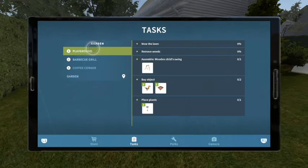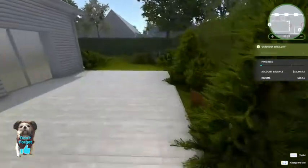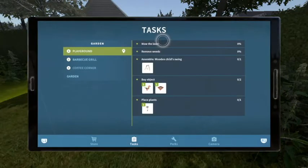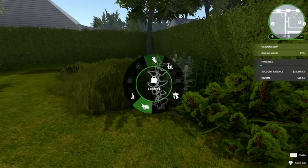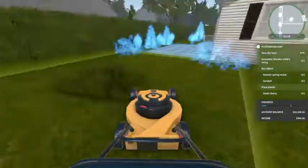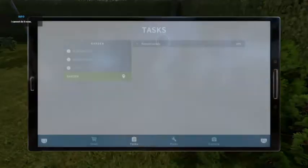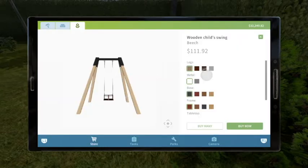For the playground — this is the garden. Over here we remove the weeds. Let's go to the other spot and see. Alright, over here is going to be where the playground is. Let's get the lawn mower out. Did we complete mowing the lawn? Yep, okay. Assemble wooden playground — let's just do this.